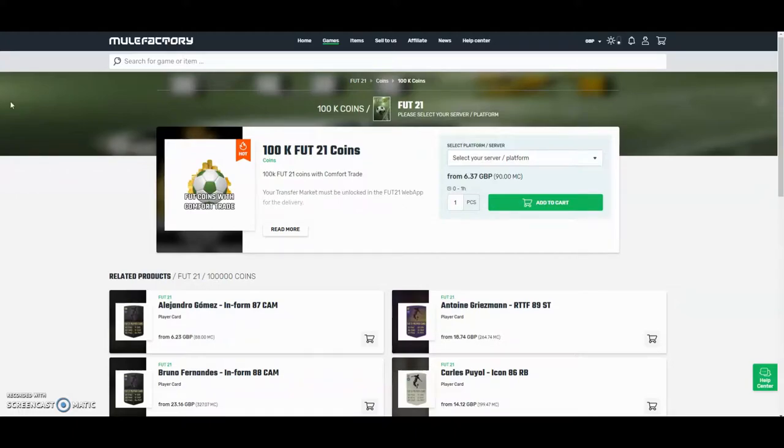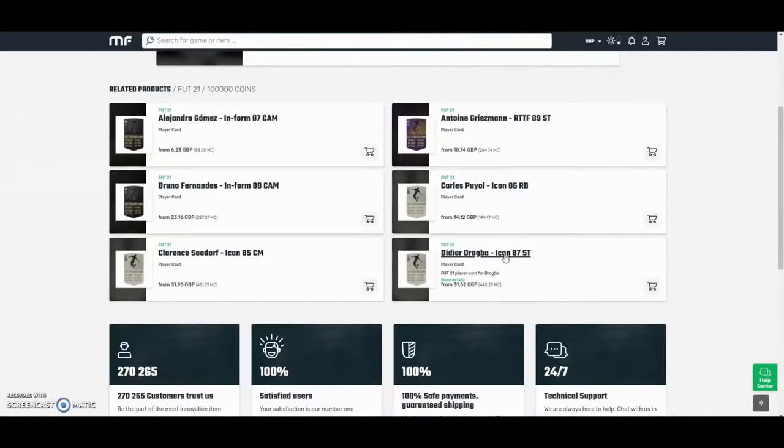Hi guys, the cheapest and most safest coins on the whole internet — check out MuleFactory.com and use the code OWENFIFA at checkout for a discount. They have a hundred percent safe comfort trade and they also do lots of different deals with coins and different players, as you can see down below. Check them out — there's a link in the description.